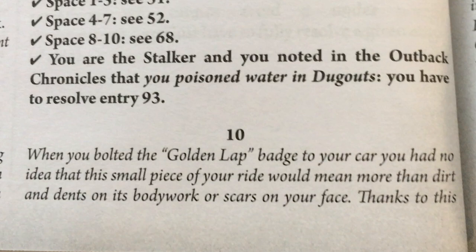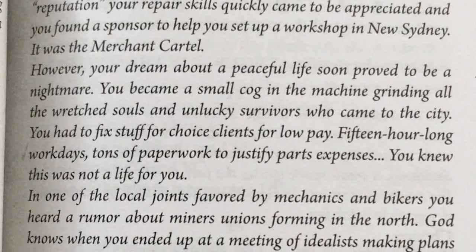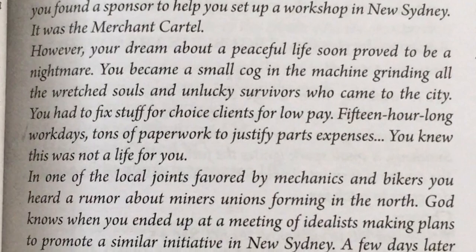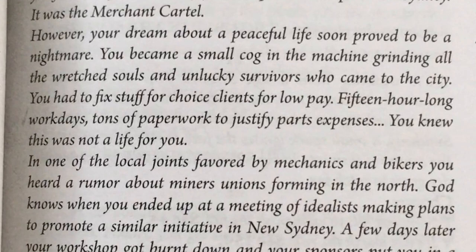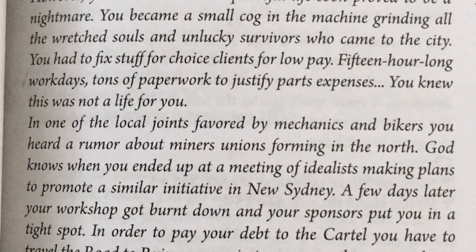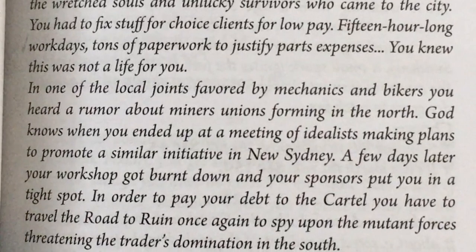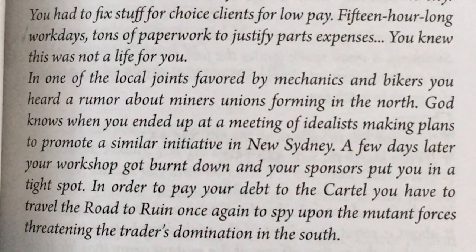When you bolted the golden lap badge to your car, you had no idea that small piece of your ride would mean more than dirt and dents. People who had done the golden lap had driven around the entirety of Australia. Thanks to this reputation, your repair skills came to be appreciated and you found a sponsor in New Sydney — it was the Merchant Cartel. However, your dream of a peaceful life proved to be a nightmare. You became a small cog in a machine. Your workshop got burnt down, and in order to pay your debts to the cartel, you have to travel the road to ruin once again to spy upon the mutant forces threatening the cartel's domination in the south.